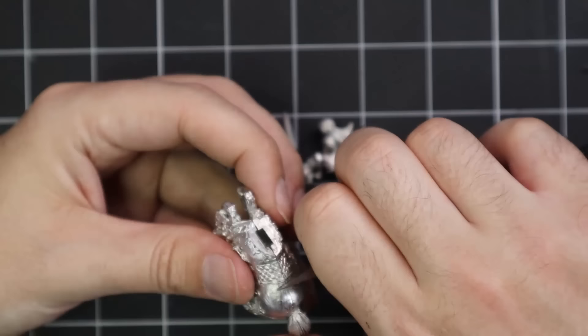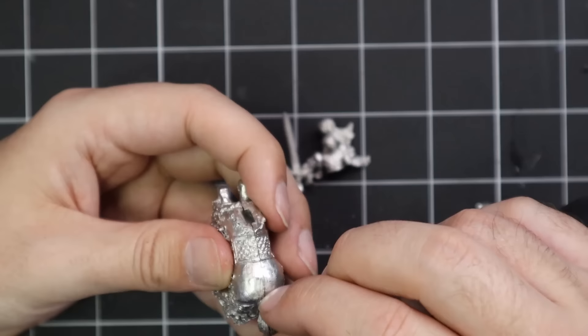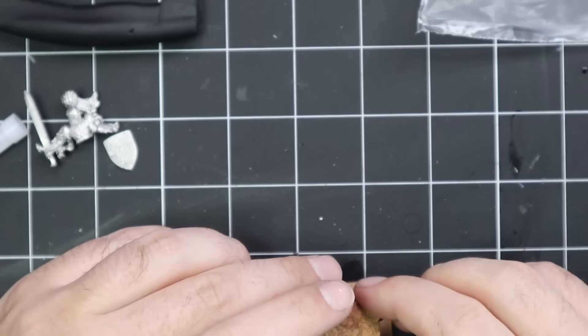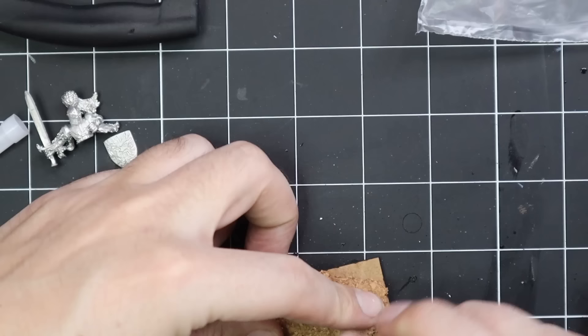I filled in any gaps with some UV-curing resin — just put it into the gaps and cure it with the Green Stuff World torch. Works a treat. I also built a nice custom base. I wanted this guy to stand out on the battlefield, so I'm adding some cork — just coasters from Ikea that I break up. It works a treat.